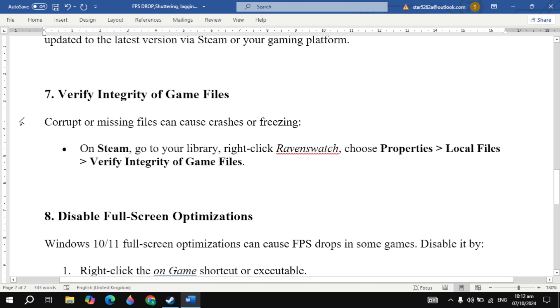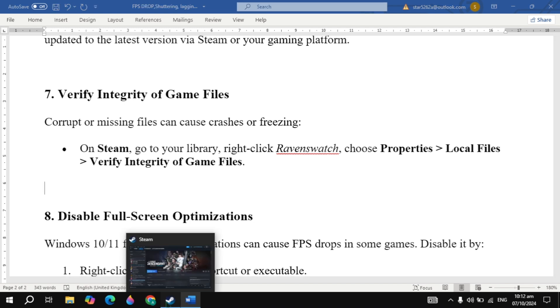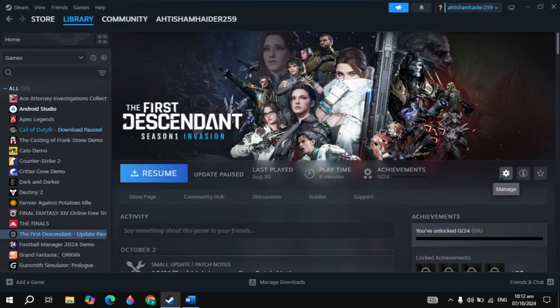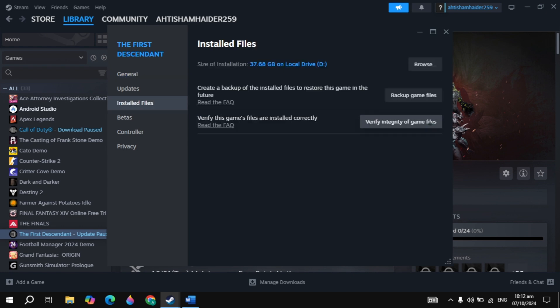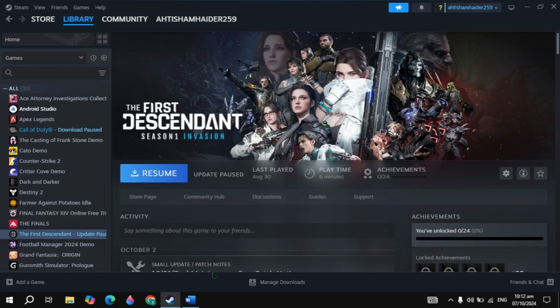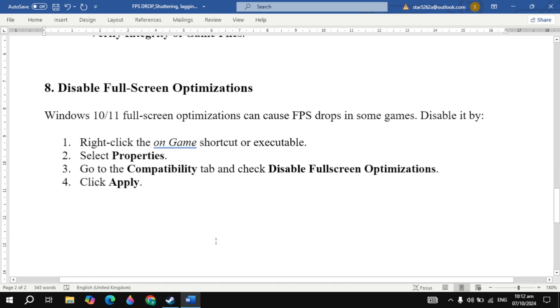The next solution is to verify the integrity of game files. Corrupt or missing files can cause crashing or freezing. Open Steam, go to your game properties, click on local files, then click verify integrity of game files. It will take some time — just wait for it. Then restart your PC, launch the game, and check if the problem is fixed.